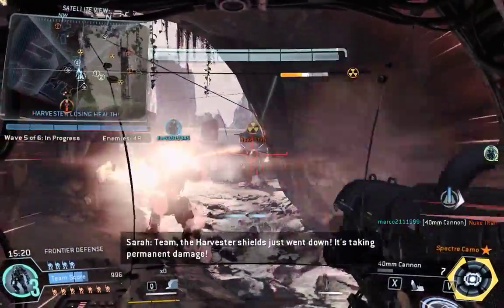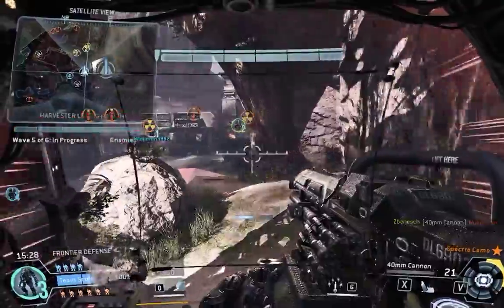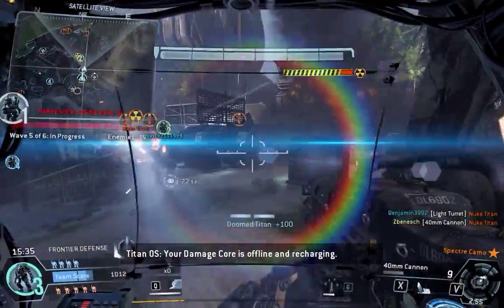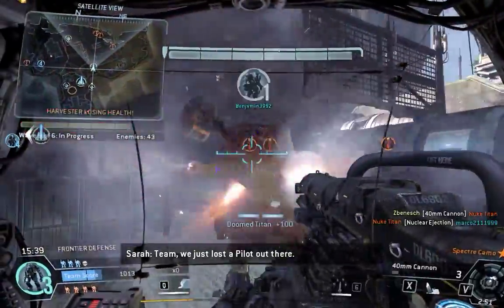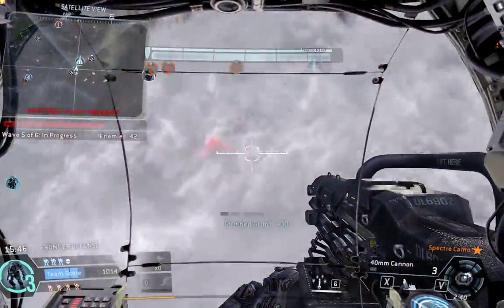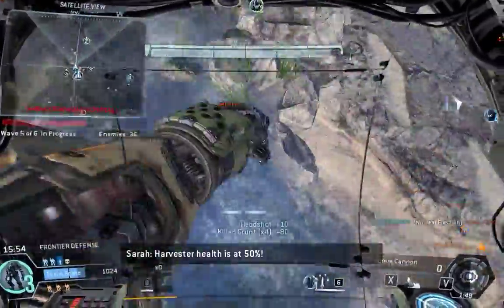The Harvester shield went down — it's taking permanent damage. Nuke Titan approaching the Harvester — take it out before it detonates. Warning, another Titan is attacking us. The damage core is offline and recharging. Team, we just lost a pilot out there. Harvester health is at 50%.